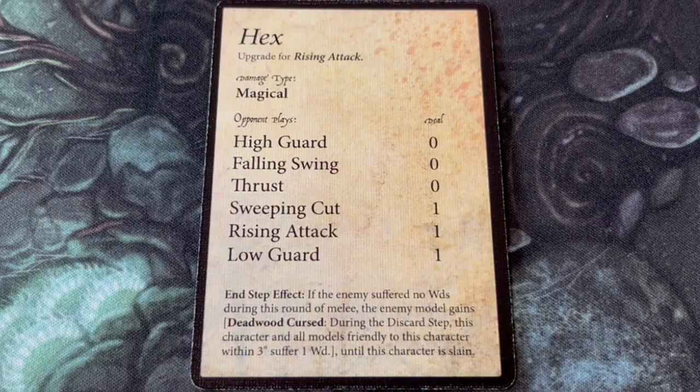Snag's signature move is on a rising attack. It's called Hex and inflicts magical damage. The terrifying thing is, if the enemy suffers no wounds during this round of melee, it gains the Deadwood Cursed status instead. Snag's ability to apply damage in retaliation to being attacked makes him quite a challenge to face on the battlefield. How exactly are you going to take him down when every attempt could inflict damage on you? Containment — finding ways to lock him out of the game — feels like the best way to deal with him, but I'm going to need to go away and pore over different character stats to figure out the best course of action.